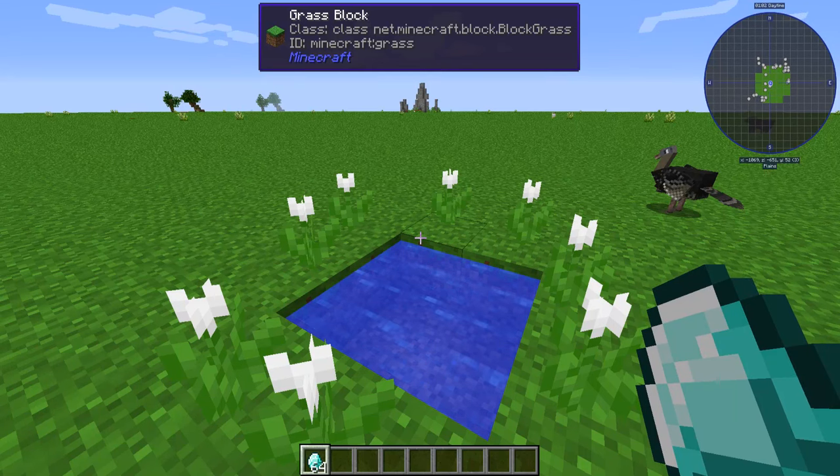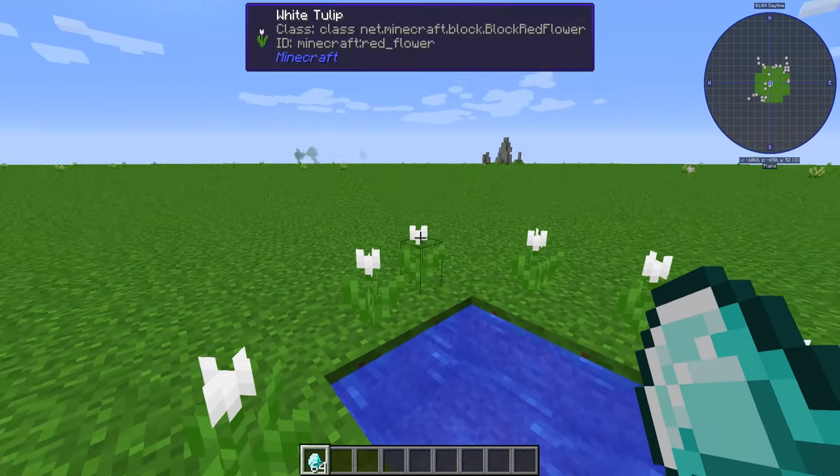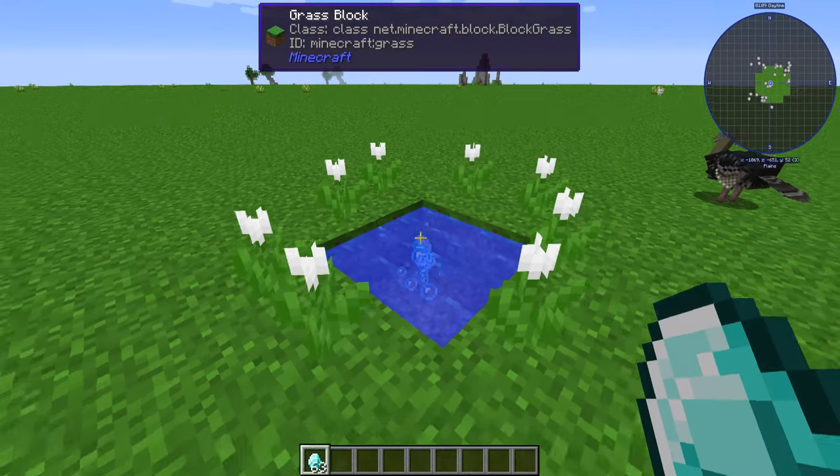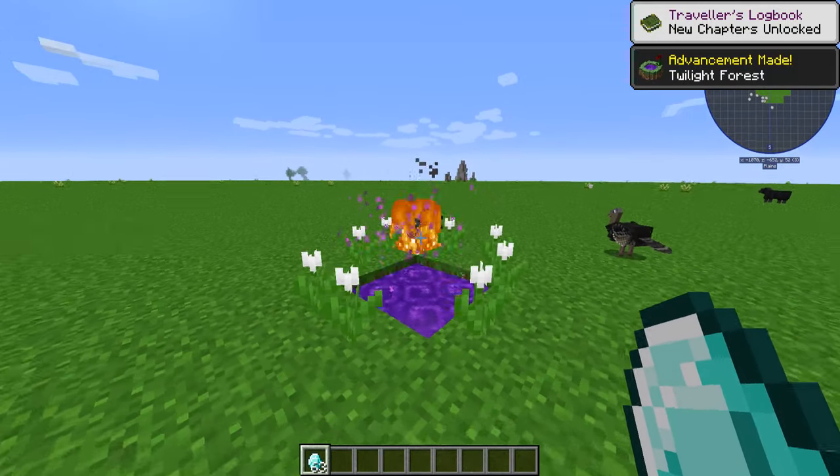Tutorial time! We're going to the Twilight Forest today. How do we make the portal? Easy. You just grab some flowers surrounding a 2x2 water source and you throw a diamond in there. Wait a little bit, lightning strikes. We're gone!